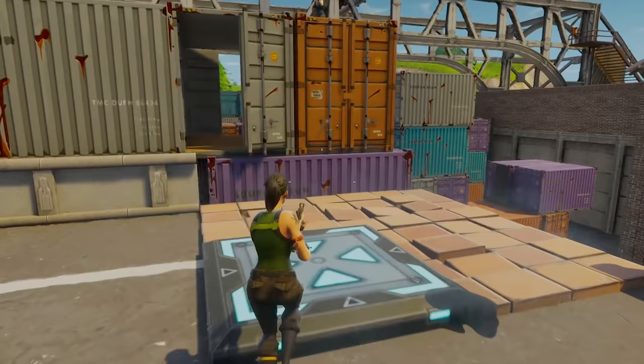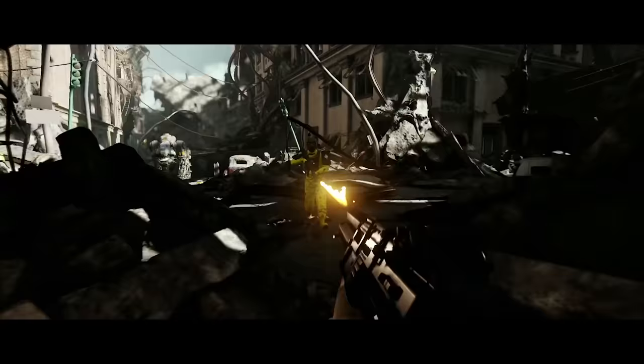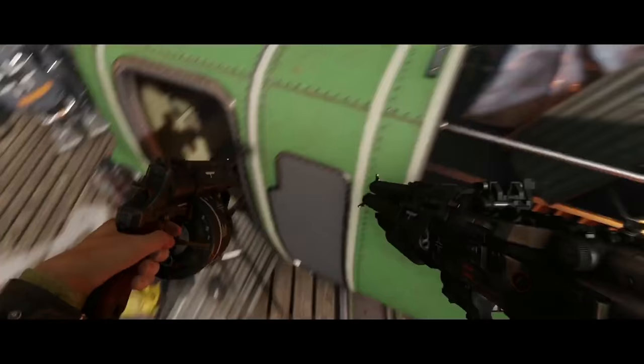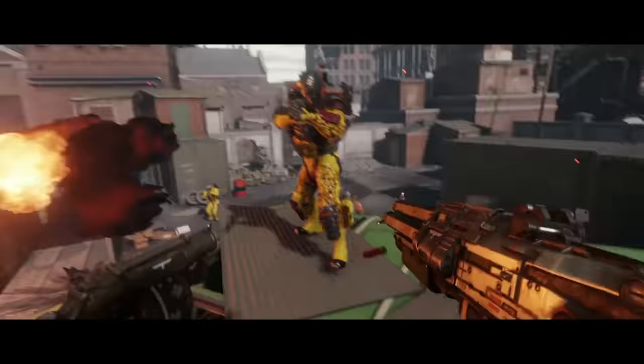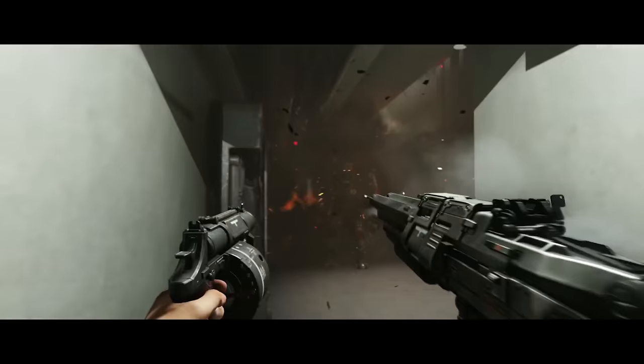Over here we have Wolfenstein II: The New Colossus — and what's interesting is it says next to it, Linux. We're showing that Wolfenstein II, a native Windows game, is running on Linux using Valve's Steam Play compatibility tool. Because Wolfenstein II is a Vulkan game on Windows, we don't have to do any graphics API translation. We've measured zero performance hit running the Windows binary on Linux versus on Windows.